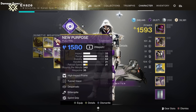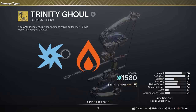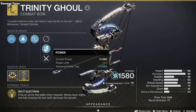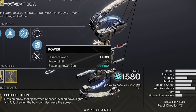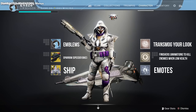Destiny's weapons have damage types, and so do enemy shields sometimes: Arc, Solar, Void, and Stasis. These elements match those of your subclasses and are crucial in higher difficulty activities like Grandmaster Nightfalls. Not all weapons have a damage type, but those little symbols are what they represent. Moving further down on this page, you have some extras like your sparrow speeder bike, emotes, and so on.